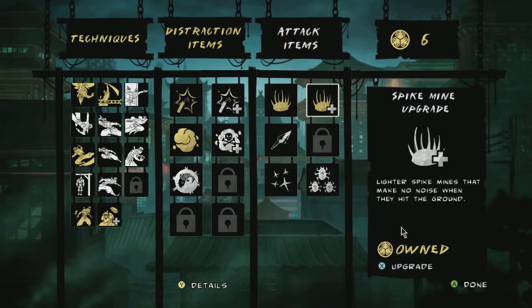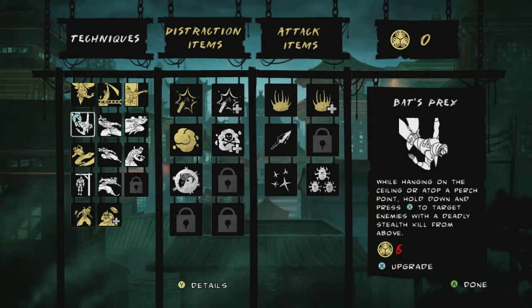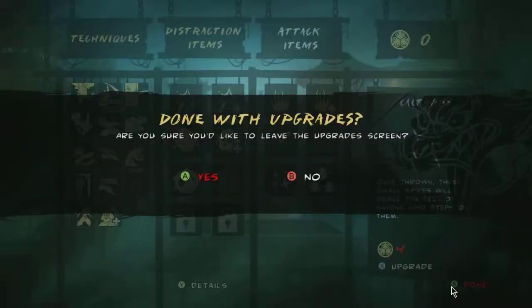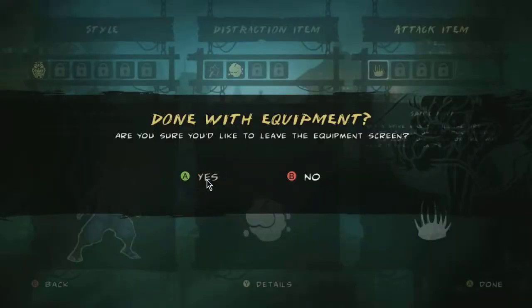So, techniques of learning. We've got six on her. What was the one that I thought was really good? This twilight gate. We're going to go with the twilight gate. Booyah. It was either that or the hiding — whilst hiding, spring out and grab them. But we don't have enough on her. Okay, done with upgrades, yes we are.